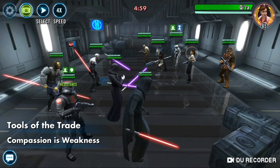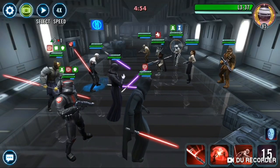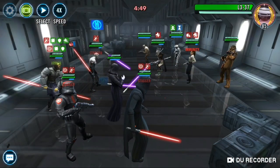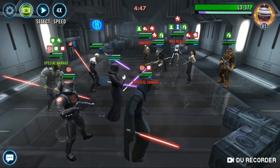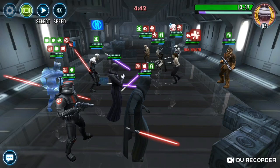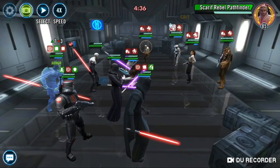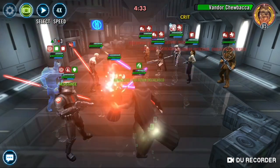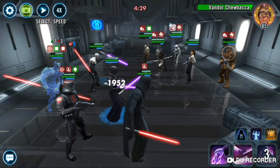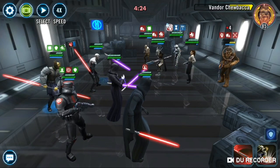I figured there's going to be Nightsisters in the back — there's just no way he wouldn't have used them. I'm not going to use my buff dispel yet because I'm just going to isolate her. I'll use my big dispel to get rid of Pathfinders. Now I'll start picking on Vandor. You do whatever you want there, L3. Bye Vandor.